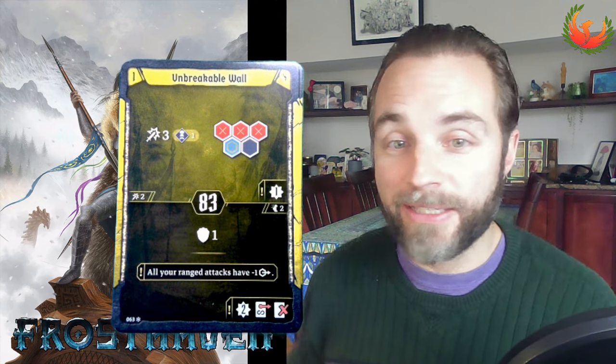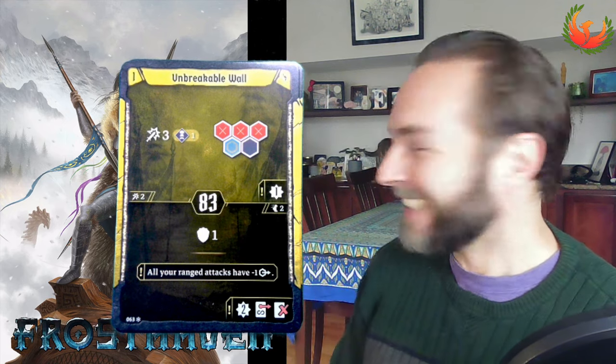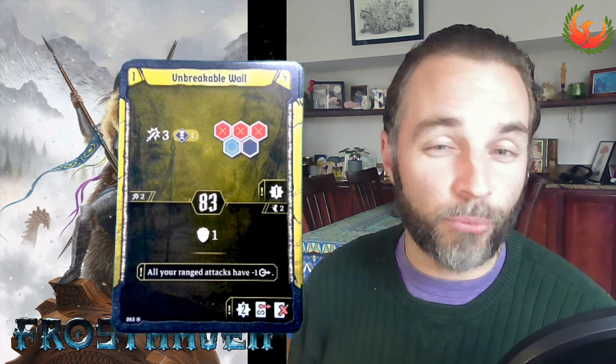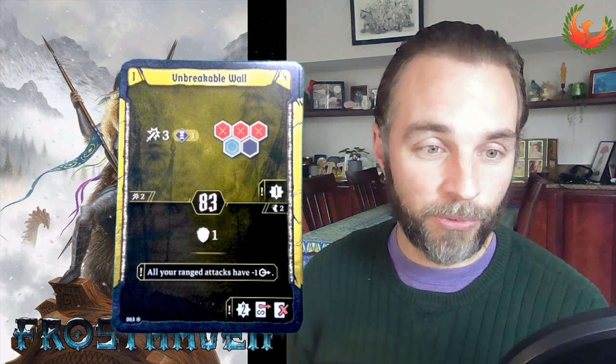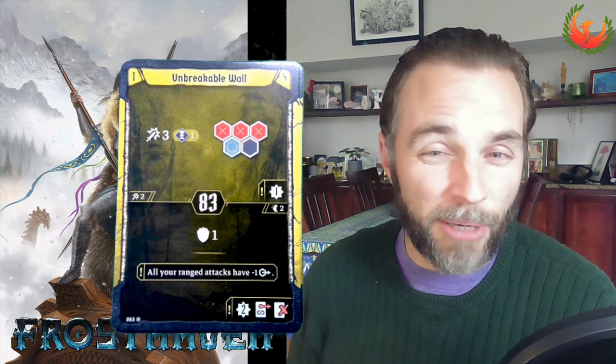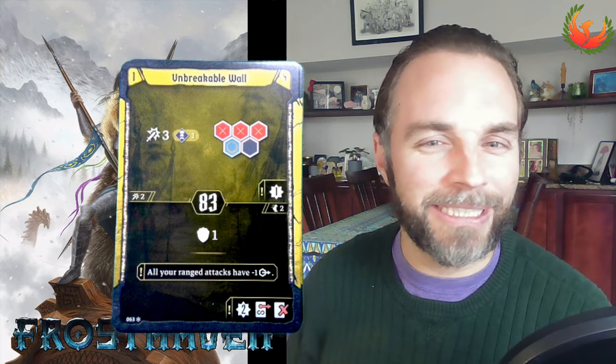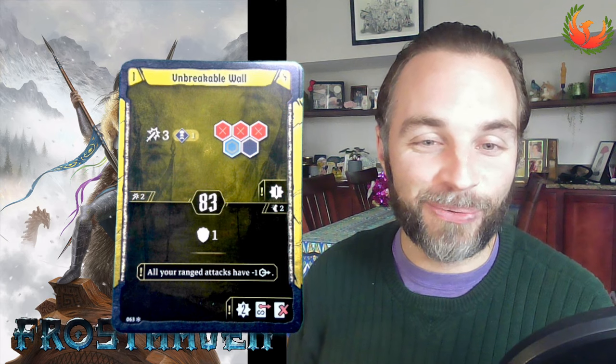Unbreakable Wall is a card that I think is pretty easy to trigger because you're next to an ally, and if you hit even two enemies with it, it is well worth the attack. But I've never once used this attack for an actual attack because the bottom of this card is the kind of thing I love to do with tanking classes — I love that extra shield benefit. This is a permanent shield that lasts through the scenario, costs you your card, and costs you some range on your ranged attacks, which is frankly not that much of a loss. This is primarily a melee class, and I often threw up Unbreakable Wall first turn just to have the permanent plus one shield for the scenario.